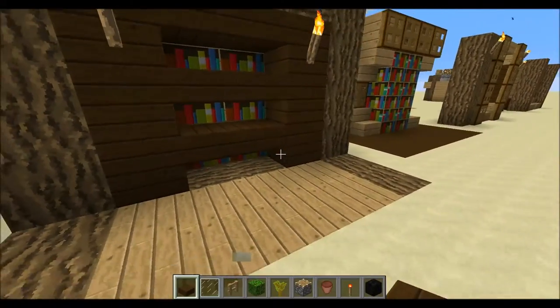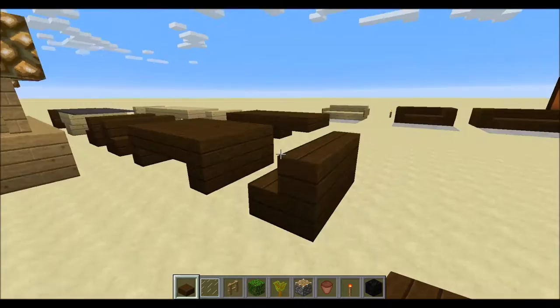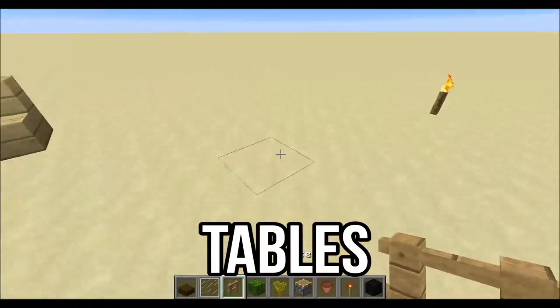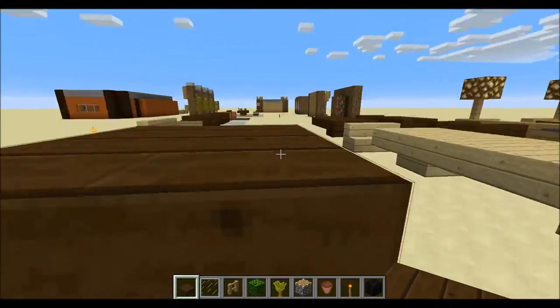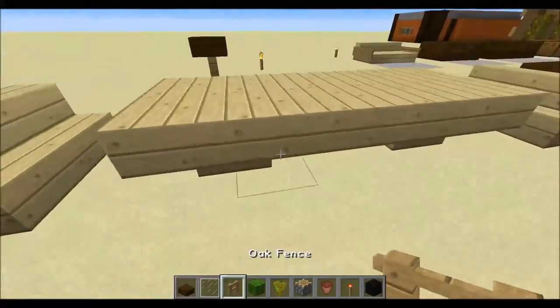Alright guys, my design tip number four is always use different kinds of tables. The most basic table is probably something like that, which really doesn't look nice - it's way too high to even be viable. So these are some of my favourite table designs.